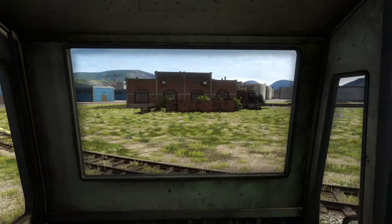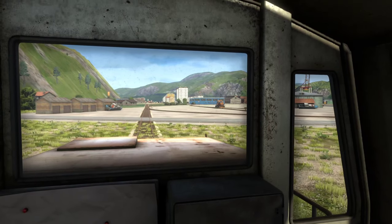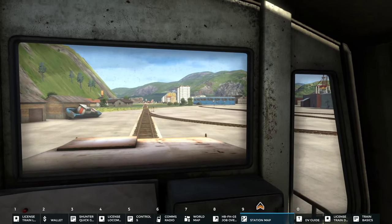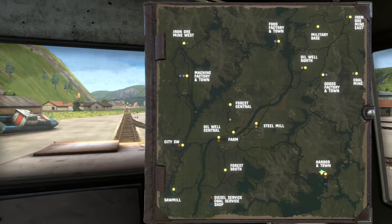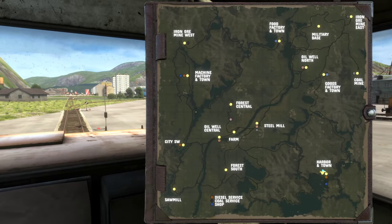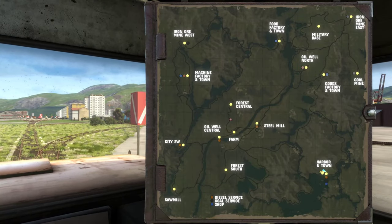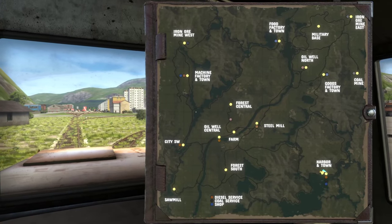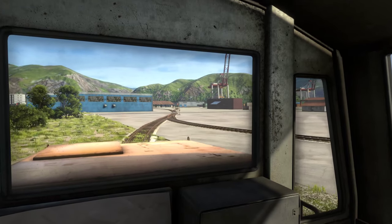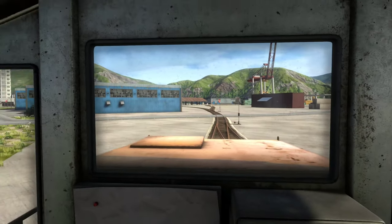This harbor is simply the biggest city they have on the map at the moment, and it just connects to all other industries which makes a lot of sense. I've only recently realized what the different dots mean on the global map — the different color dots. I'll go through that later but for now let me focus.